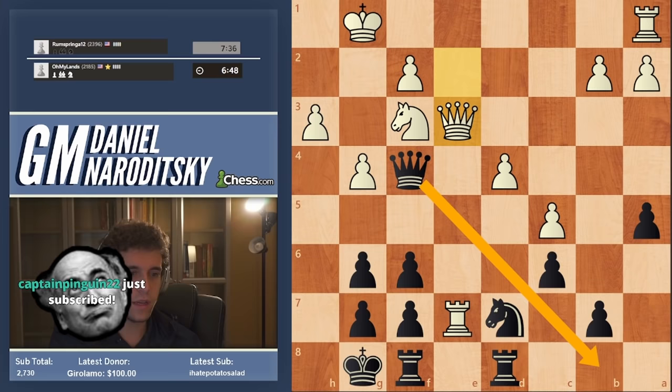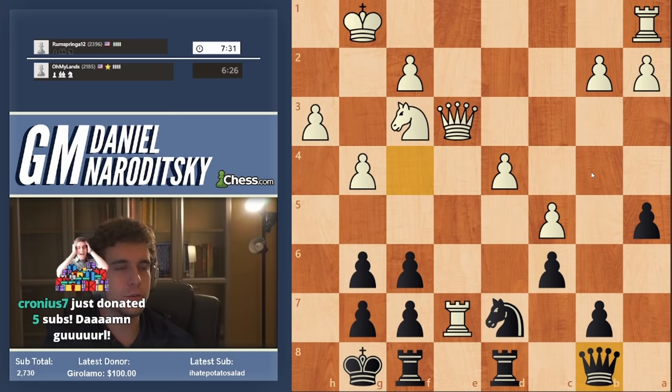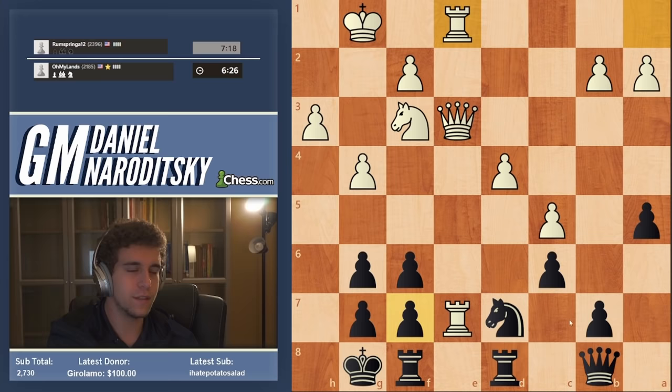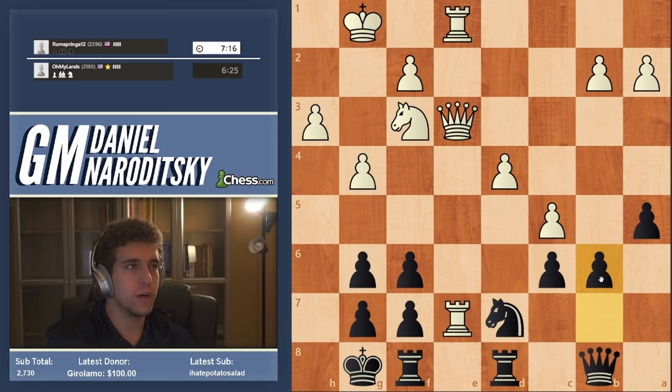We're getting slightly outplayed here — queen back to b8. This guy played Hikaru and stuff, so he's clearly very strong. I don't want to take the queen — I'll explain why after the game. If only we could get rook f8, we'd be totally fine because the knight would be able to park on f8. Very strong — b6. Let's try to break free.